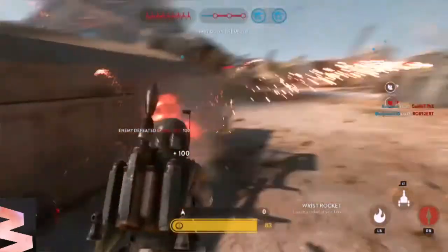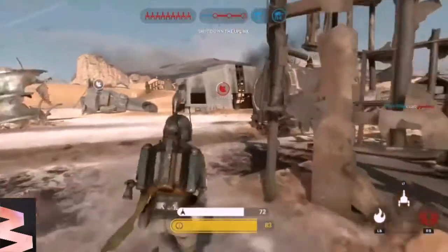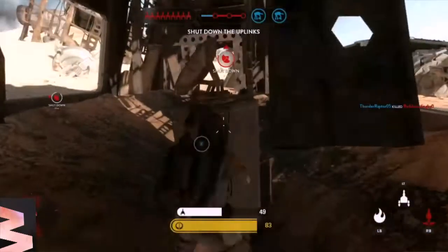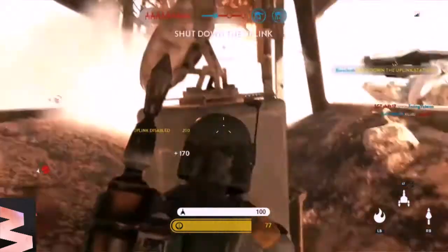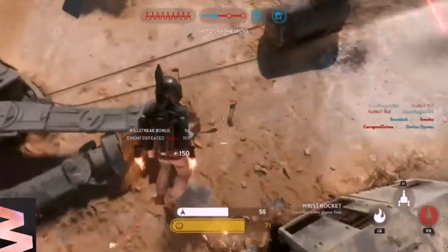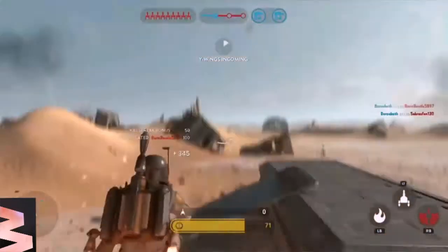Hey guys, Barakat here, and today we are going to be starting a new series for Star Wars Battlefront. We're going to be comparing two weapons and figuring out which one is better than the other, or which one we like the most. The first two we are going to be doing is the RT-97C, and we're going to be comparing it with the DLT-19 — two heavy blasters.